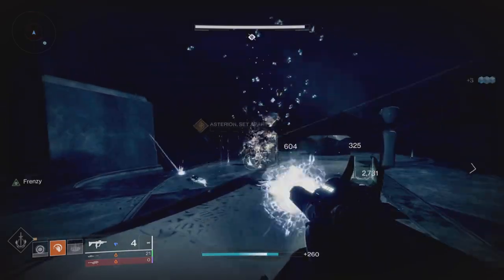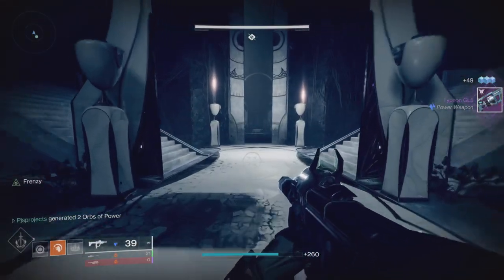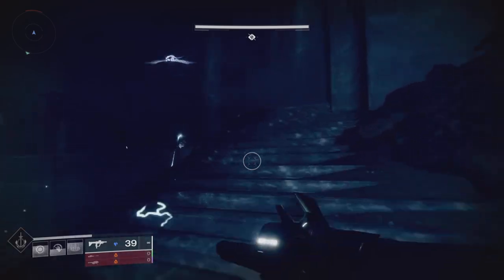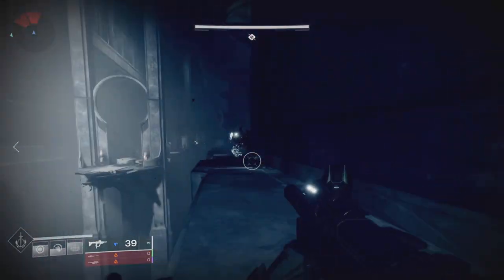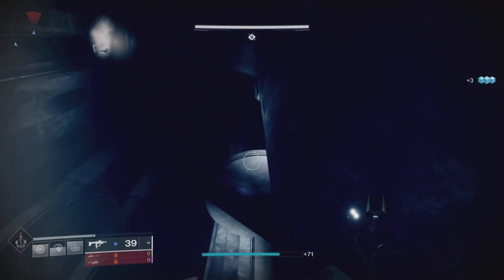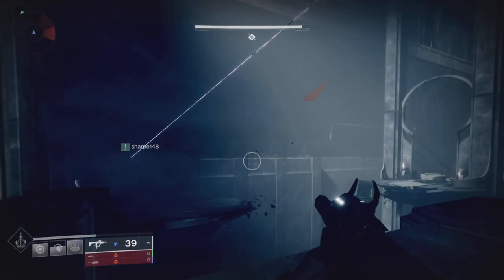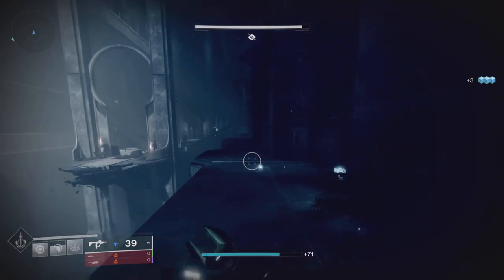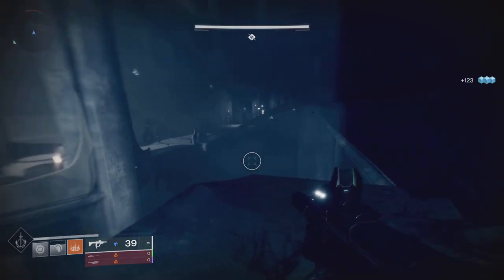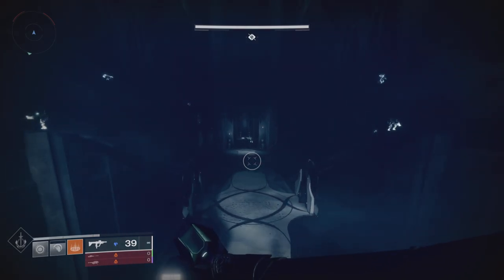Make sure you get the drop or visit the postmaster afterwards because that one drops something reasonably decent. Then you've got this area — I would advise not rushing in down the center, because there are snipers down both sides and they will pick you off both high up and low down. If you're playing with somebody else, ideally take a side each and sniper cross to each side. Stay up on the edge until you've cleared everybody, then you're free to jump to the middle section.